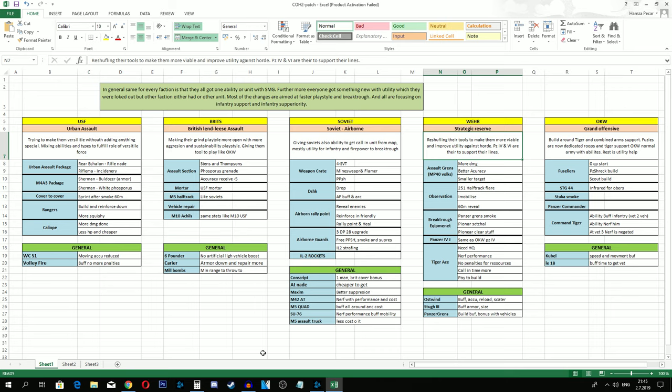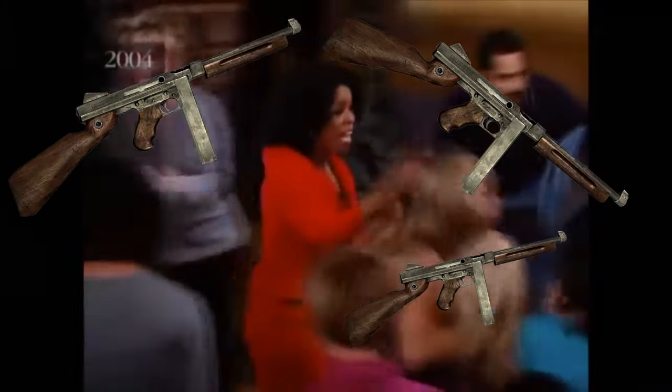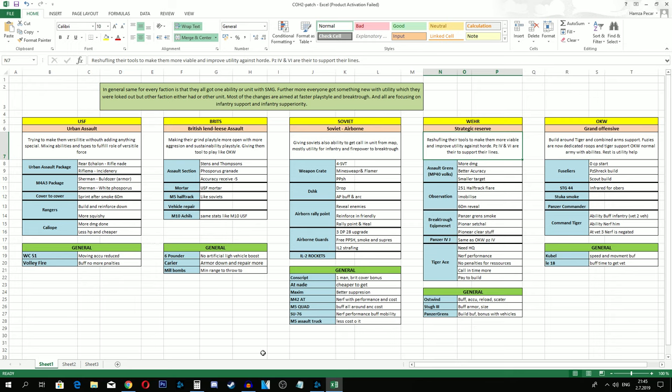What this patch does, besides reskinning and reshuffling abilities of factions to make them more versatile, is - you know that show where Oprah gives everyone a car? Well, over here Relic basically gave everyone a goddamn SMG. Everyone got an SMG in this patch. That's the general summary, and they just did a little bit of shuffling.